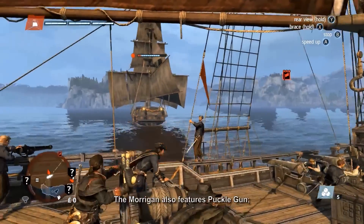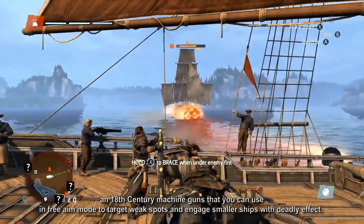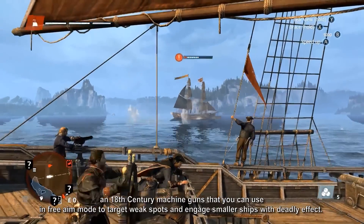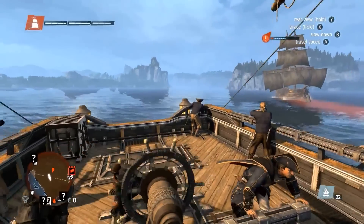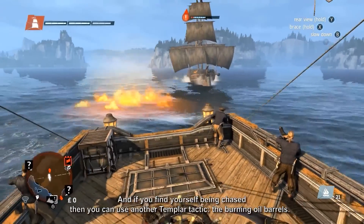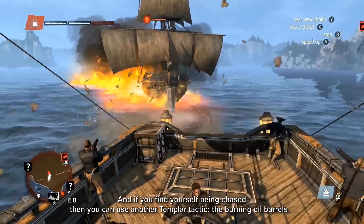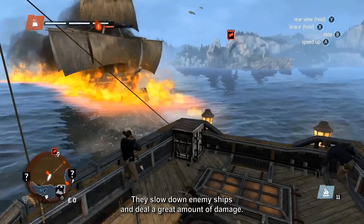The Morrigan also features Puckle Guns — 18th century machine guns — that you can use in free-aim mode to target weak spots and engage smaller ships with deadly effect. And if you find yourself being chased, you can use another Templar tactic: the burning oil barrels. They slow down enemy ships and deal a great amount of damage.